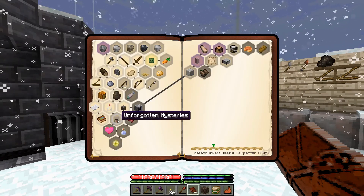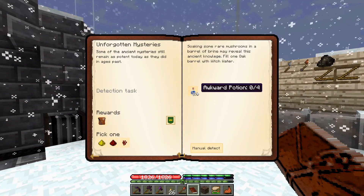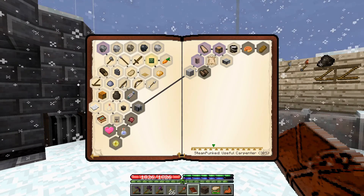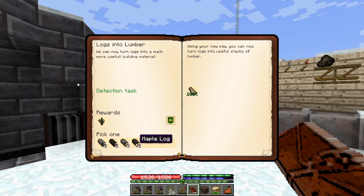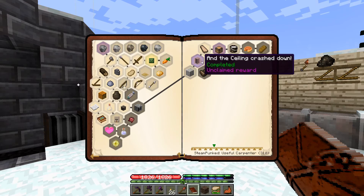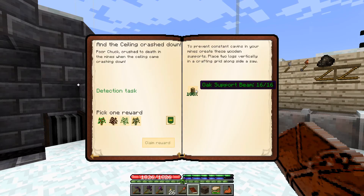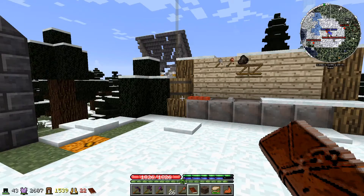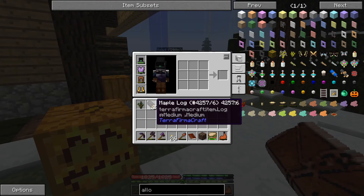Completing that quest gives us a piece of soul sand — apparently we need to make awkward potions. We also made lumber and support beams. I think I'll go for the birch sapling — we already have sycamore which is a very yellowy wood.